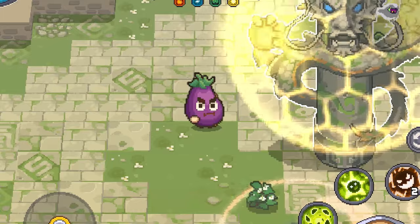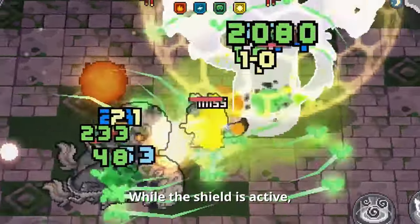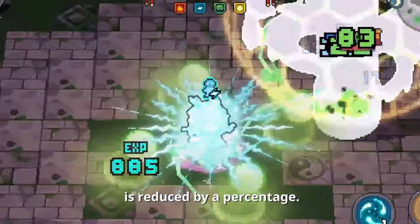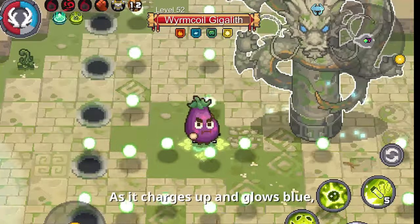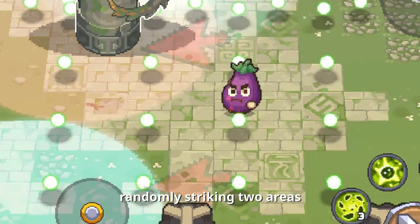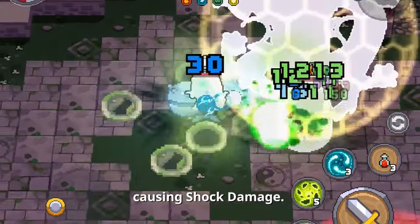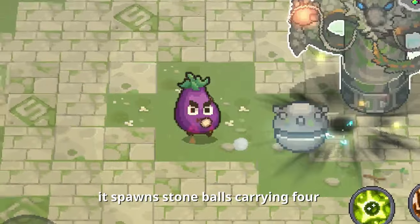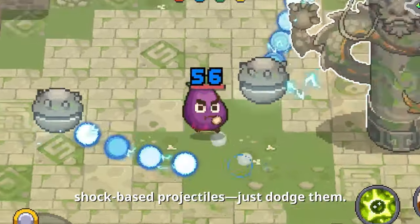Firstly, it raises its hand, conjuring a shield. While the shield is active, the damage from Wormcoil Gigalith is reduced by a percentage as it charges up and glows blue. It then randomly strikes two areas in the room with thunder, causing shock damage. Simultaneously, it spawns stone balls carrying shock-based projectiles — just dodge them.